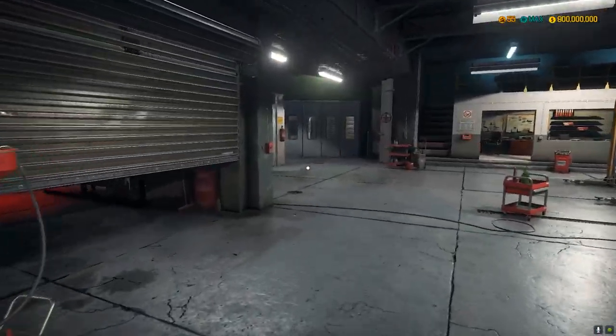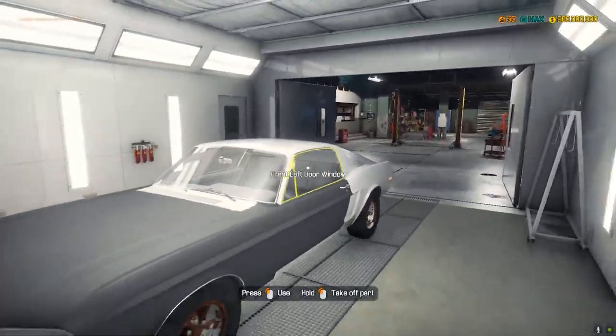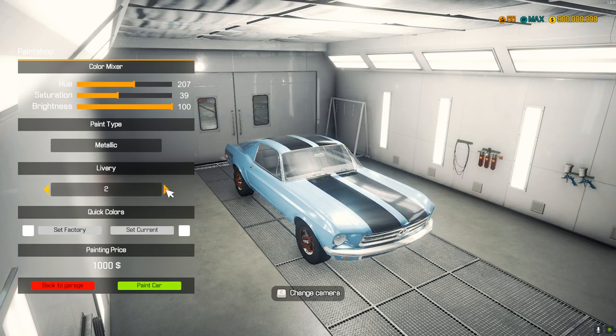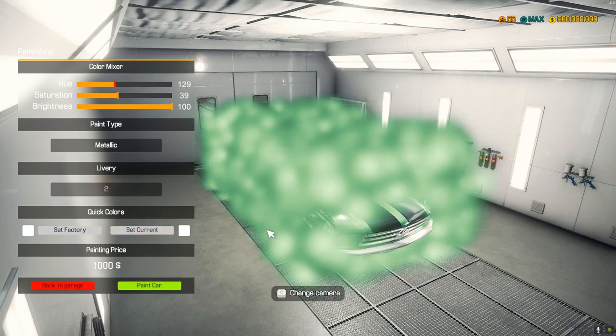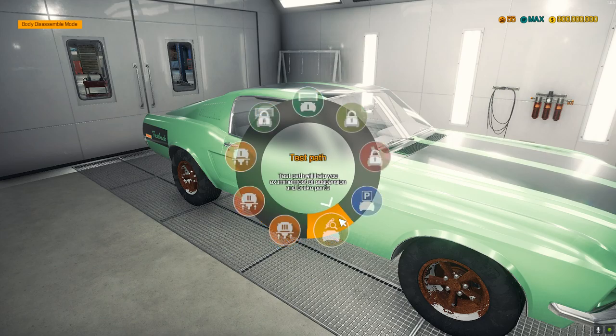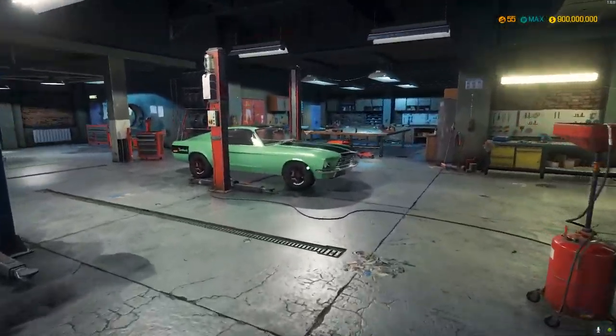We need to go into the paint shop. I think I'm gonna keep this car white because it's probably a pretty good light color staying white. Actually I think we're going to repair two cars this video — make them look nice at least. It has a kind of minty color to it. That looks pretty good on the car.